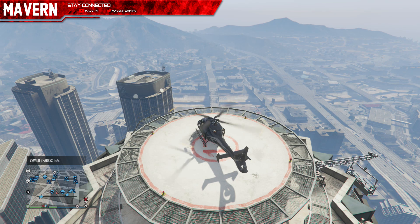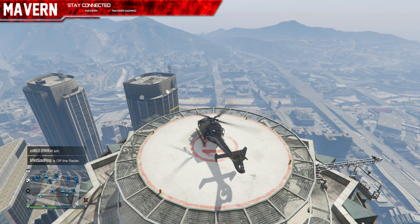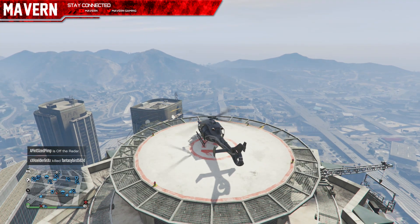As soon as it gets to three hours, get in the sky and get ready for the crate to spawn. When you see the green area where it's going to drop, if you have it unlocked, put on off radar and try to stay nice and low — because everyone usually flies high, trying to parachute out. I suggest flying nice and low.